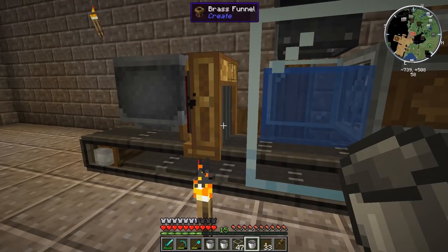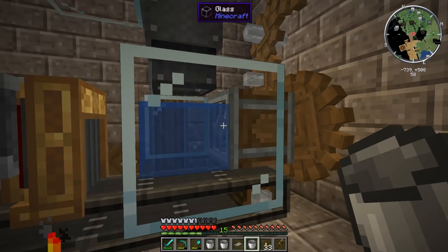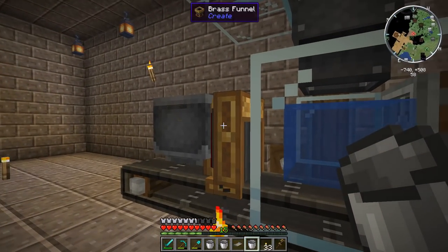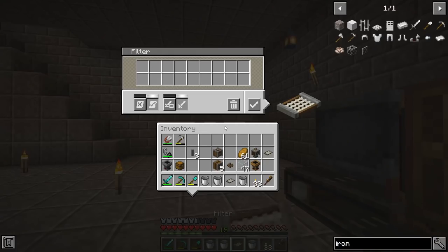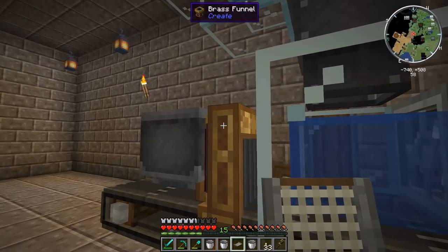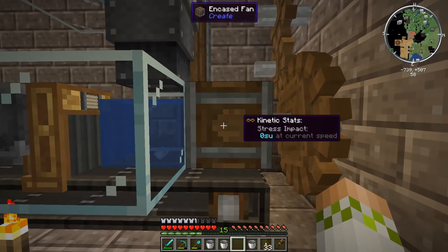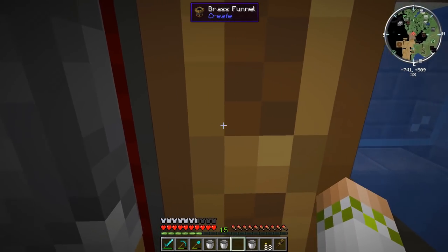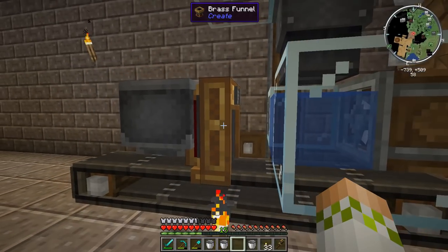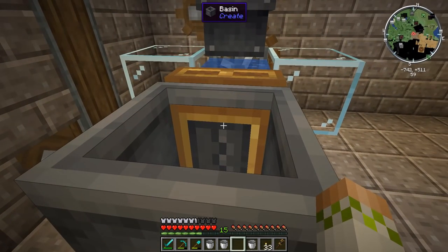The important thing is that we add a filter to this brass funnel, because we want to utilize the mechanic that gives us a really long washing time but doesn't let items into the basin until they are done. Once we open the filter, we can drag things over from JEI — we're going to select iron nuggets and flint, click yes, and put it in the filter slot. What this does: gravel drops down, gets blown by the encased fan through the water, all gets pushed over here, but none of it will go through the funnel until it matches the filter — meaning it's been completely washed.